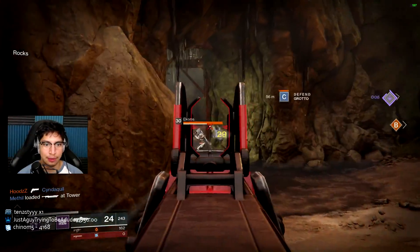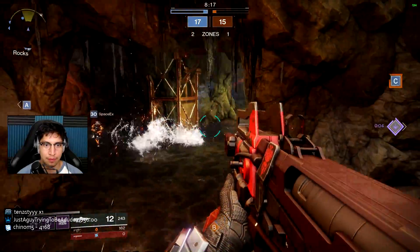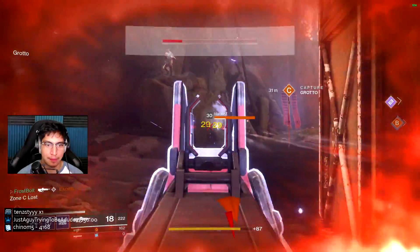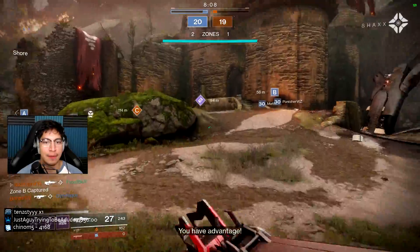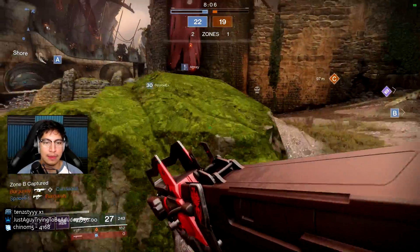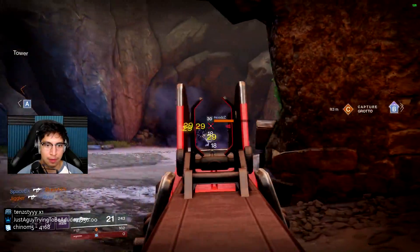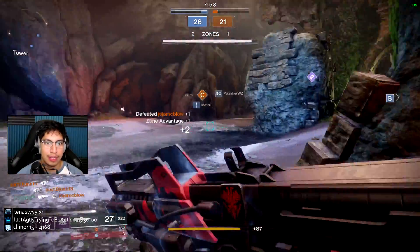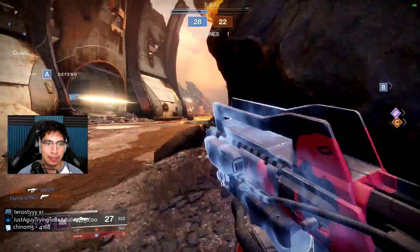Let's see if I can get some range here with the Claymore. Now let's challenge this with Desperado — nope, we're going to get pre-naded. Nothing I can do about that, and team-shotted too at that. Alright, teammate went over for B. Okay, we got the Desperado perk again. Anybody on the radar trying to go to A? Doesn't seem like it. There's one guy, actually.